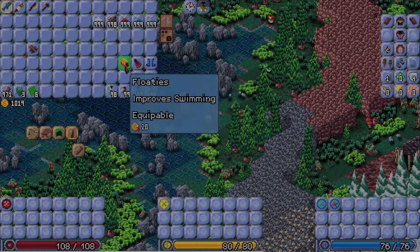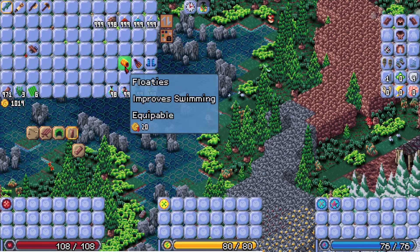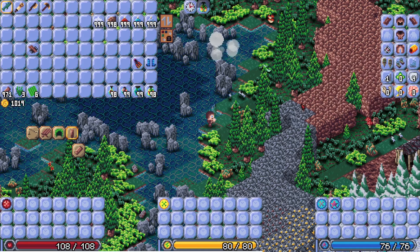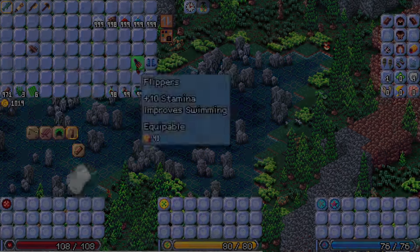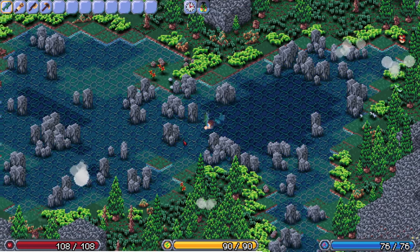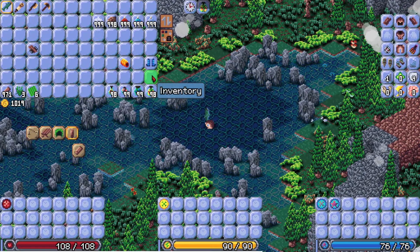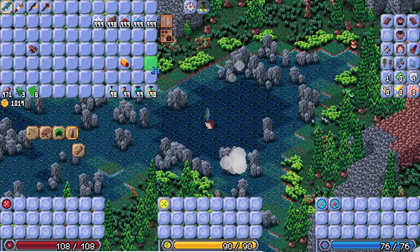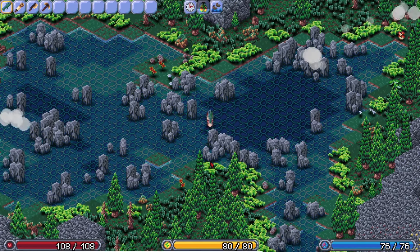Maybe you don't like swimming too much and it's kind of slowing you down. Equip some floaties and you might just have a good time. Equipping flippers will also help you swim that much faster — now you can zoom around in the water at an expert rate. But let's say you don't even want to go swimming at all. Let's get some water waders on, and boom — you can just walk right on the water.